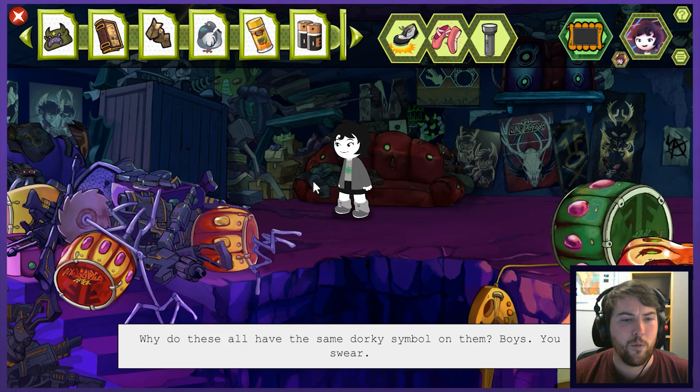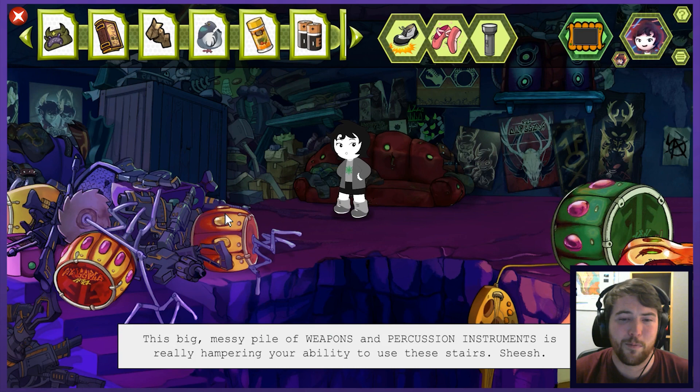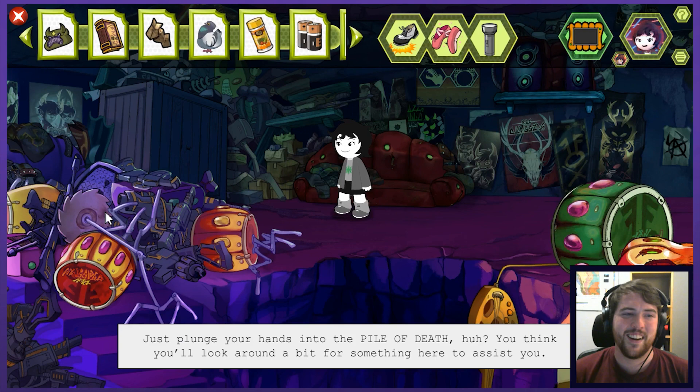I don't even know if it was an option for me to take the other one before — I might have totally overlooked that. Why do these all have the same dorky symbol on them? Boys, you swear. Such goofs. This big messy pile of weapons and percussion instruments is really hampering your ability to use these stairs. He's got like a buzz saw crash cymbal which seems like a bit of an alien or douchey thing. My cousin is like a really talented drummer and he totally got one of those — they're a real thing you can buy. It's not actually sharp, it's not gonna chew away your drum stick or anything.